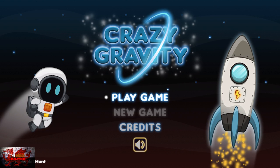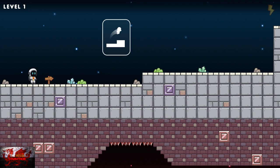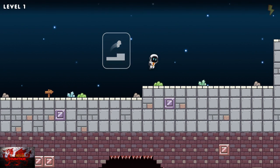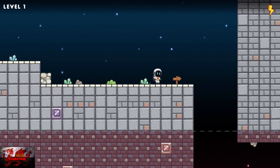So our spaceship basically crashes — it's one of those typical ones, because it always ends up crashing. Press the start button and press the first level. Now there are only two buttons to contend with: moving with the left stick and double jumping by tapping A twice.